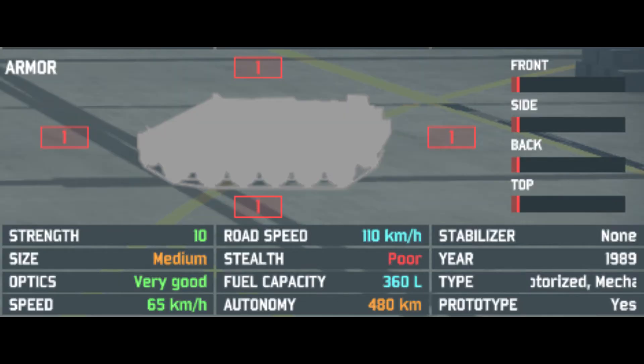If we take a look at its miscellaneous stats, as you can see, it's nothing really special. It has only one armour all around because it's a lightly armoured APC. Very good optics, which is good for spotting planes. A speed of only 65 kilometres an hour, so it isn't entirely fast, and an OK autonomy of 480 — it will be able to move around a bit before running out of fuel. Really just bog-standard stats, nothing special to see here.